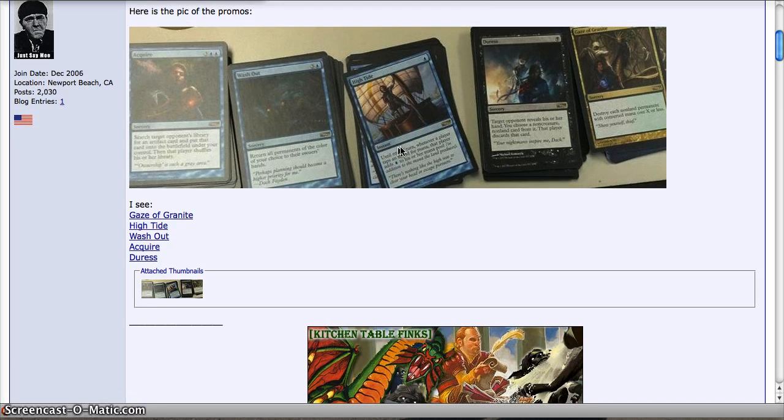And then we have Duress, which is a Standard staple and it's pretty awesome. The art on this one is fabulous — I presume this is Medusa or some sort of monster sneaking up behind Dack Fayden. I can't tell if it's his hand or if he's injured, but either way it looks pretty darn awesome. It says 'Your nightmares inspire me, Dack.' These all have some sort of quote from the comic, which is kind of cool too.